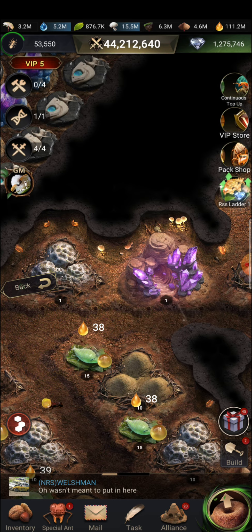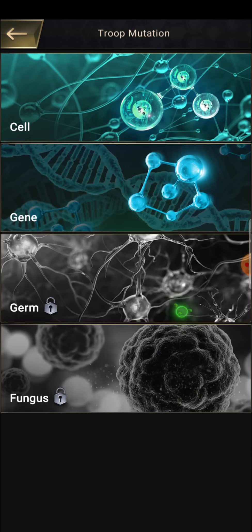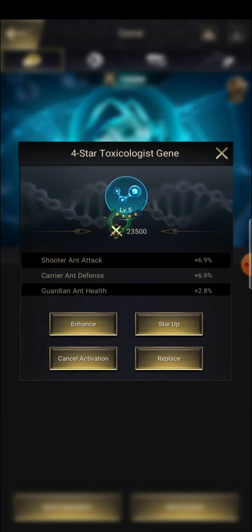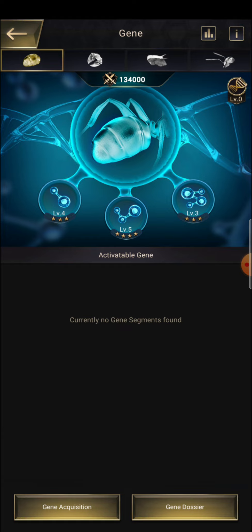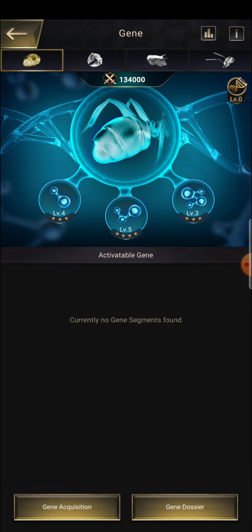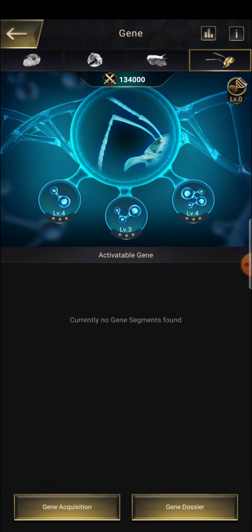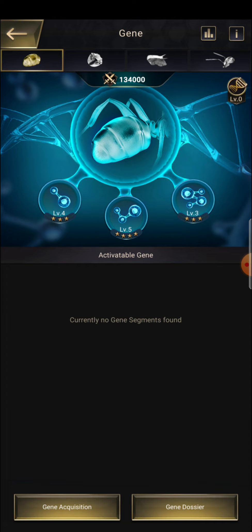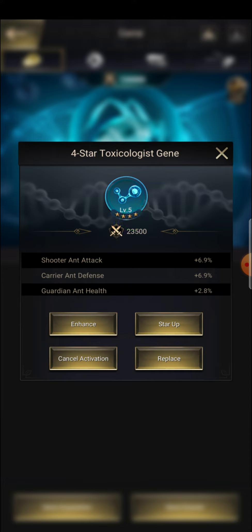A lot of guys were also asking what they should upgrade first in the gene system. If you have all three types with attributes like carrier, guardian, and shooter, my suggestion is to take all of them to similar levels. As you can see — 4, 3, 4, 2, 2, 3, 3, 3, 3 — I have everything at almost the same kind of levels. I'm not just focusing on attack, but also on defense and health too.